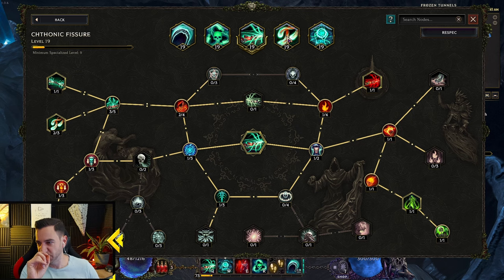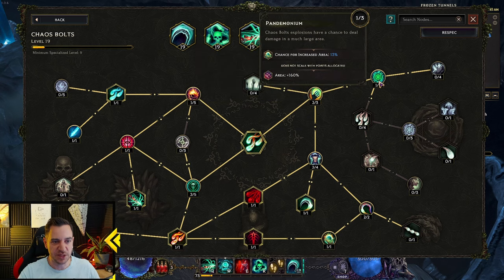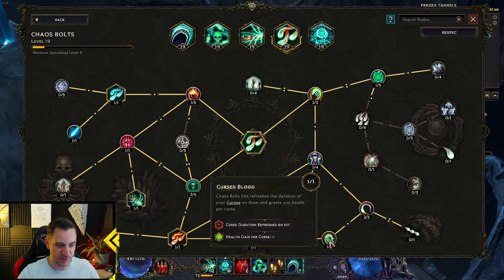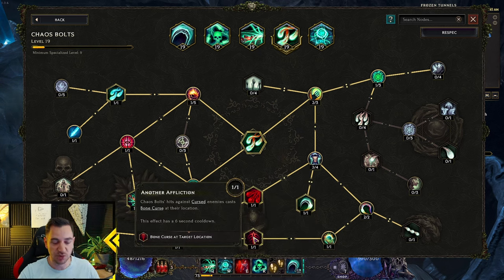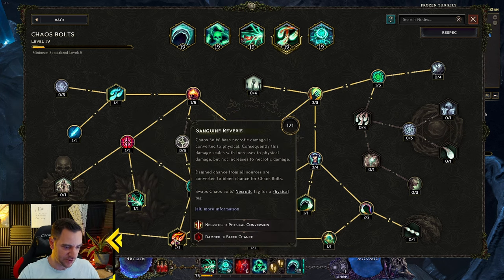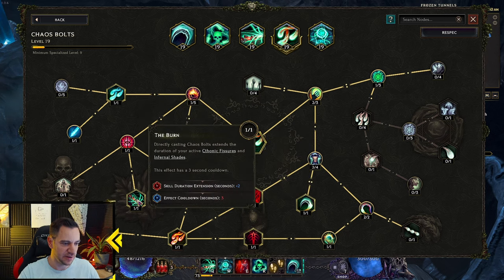Now the key thing that makes this build so different is really the Chaos Bolts. There's cast speed, increased area — classic stuff. This node is also great: hits against cursed enemies regain health and mana, so you're topped up on mana most of the time. There's also Refreshes duration of Curse, and this gives a Bone Curse on them after it ends. There's a conversion from Damned and Necrotic into physical and bleed — focusing on this. There's also directly casting Chaos Bolts which extends the duration of your active Chthonic Fissure, but I actually could respec this since I'm not using it anymore.